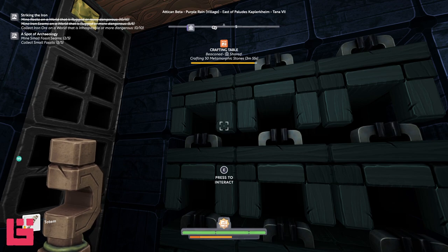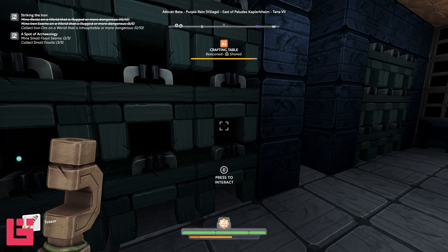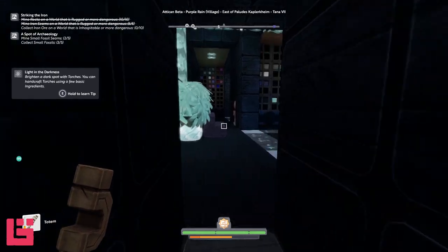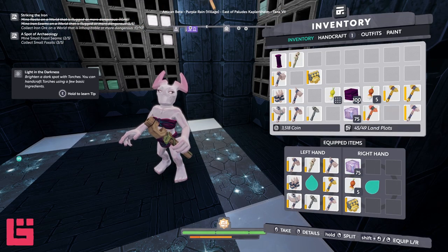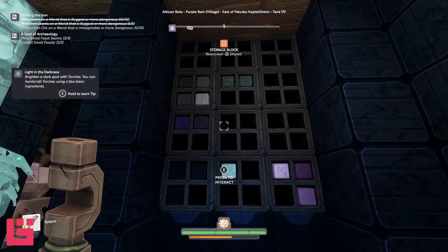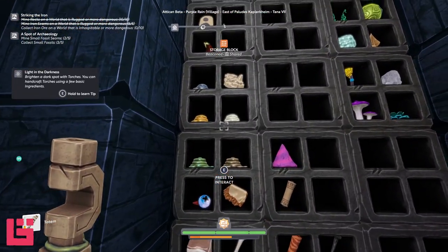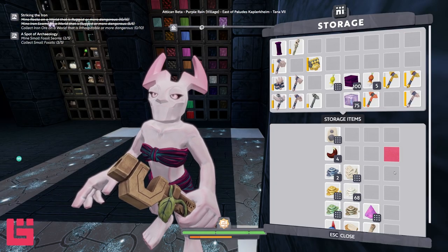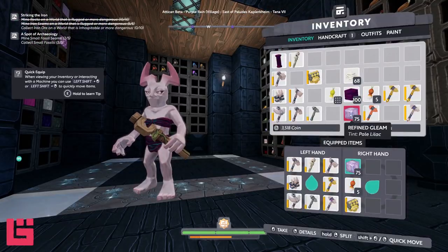Once that step is done, you can now start to refine the rock into something smoother, or you can create other items like we're going to do with the stone pole. So the stone pole requires some metamorphic stone in any color that you're looking for, and glue. I have plenty of glue over here.